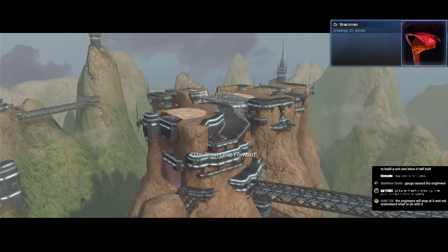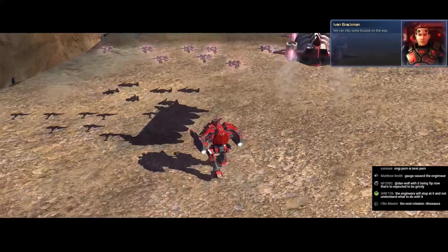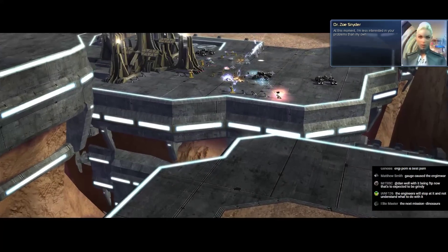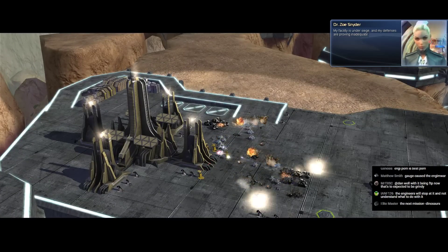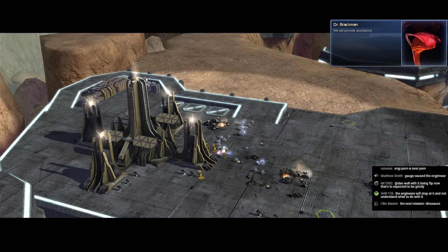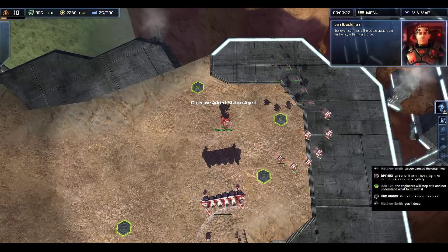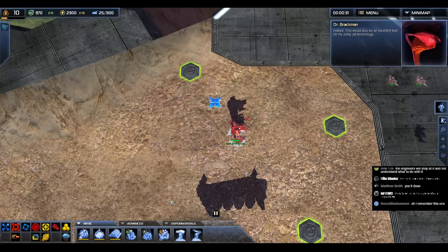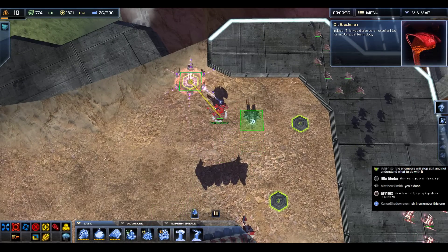Greetings, Dr. Snyder. It's about time you got here. We ran into some trouble on the way. At this moment I'm less interested in your problems than my own — my facility is under siege and my defenses are proving inadequate. We get dinosaurs this mission! Cybranosaurus Rex to the rescue. We'll move the battle away from the facility with air forces. This would also be an excellent test for my jump jet technology.